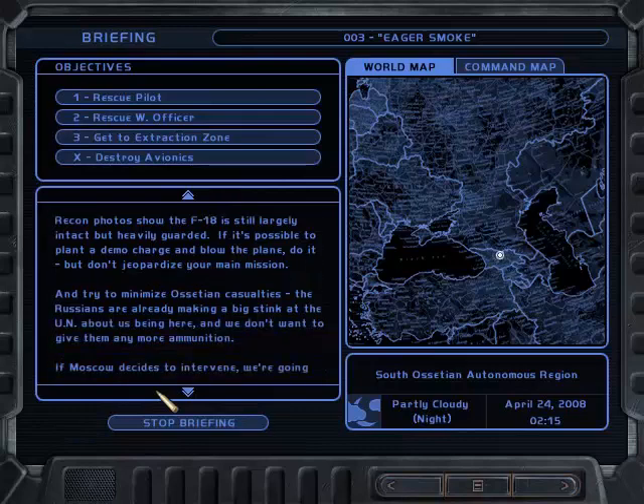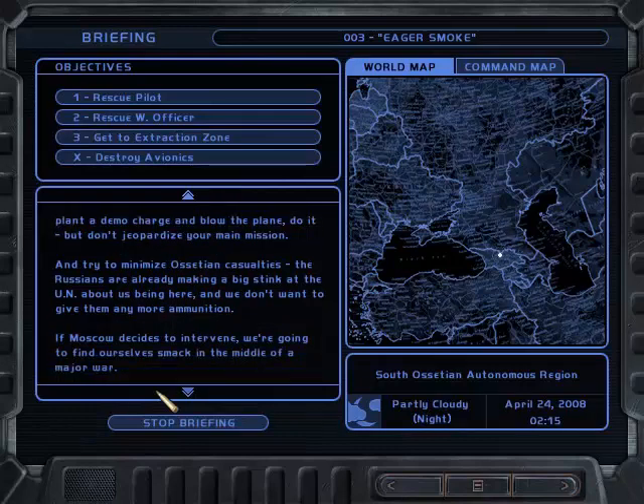Recon photos show the F-18 is still largely intact but heavily guarded. If it's possible to plant a demo charge and blow the plane, do it — but don't jeopardize your main mission. Try to minimize civilian casualties. The Russians are already making a big stink at the UN about us being here, and we don't want to give them any more ammunition. If Moscow decides to intervene, we're going to find ourselves smack in the middle of a major war.